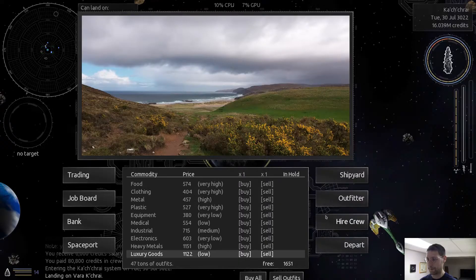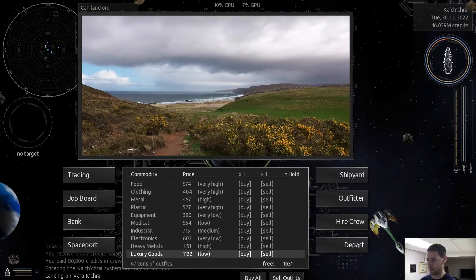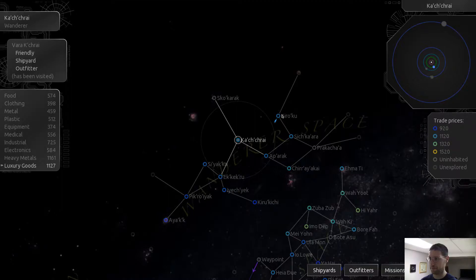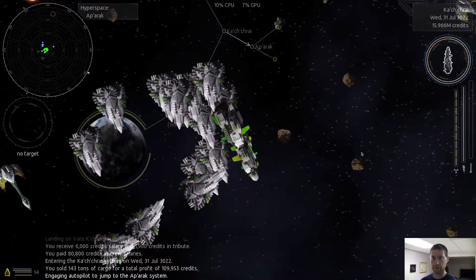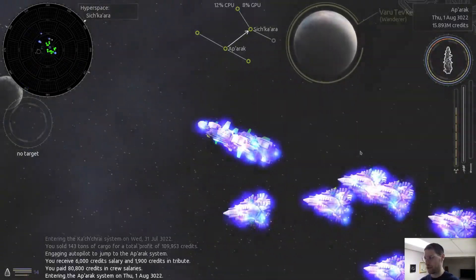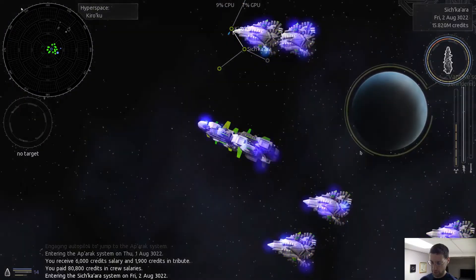Wait - I only have 16 million credits. We're going to have to do some harvesting of stuff and selling. Okay, let's get out of here. I also have to name my ships so I know what they are. What we're going to do is do a couple of these missions and go collect some more shield beetles - we just need two more.